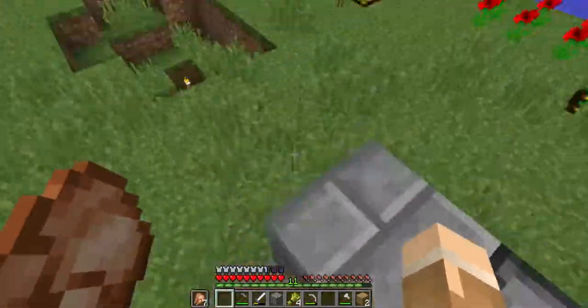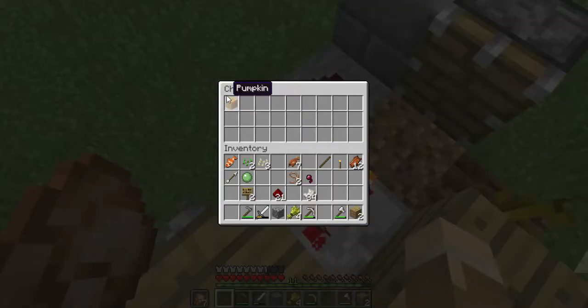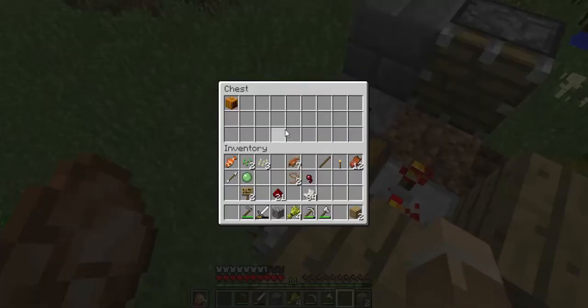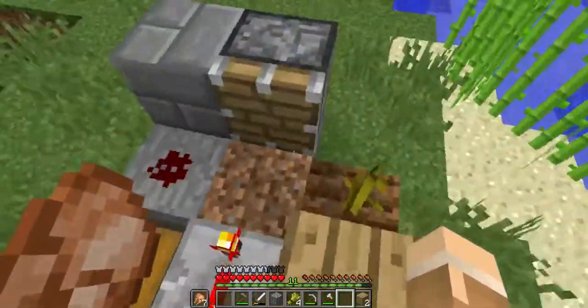Bardo doesn't like melons. Well, in real life I love them, but in Minecraft they're not very good. They don't restore a lot. So when the pumpkin or melon grows, it counts as a solid block, powering that piston, knocking it off. Very useful.